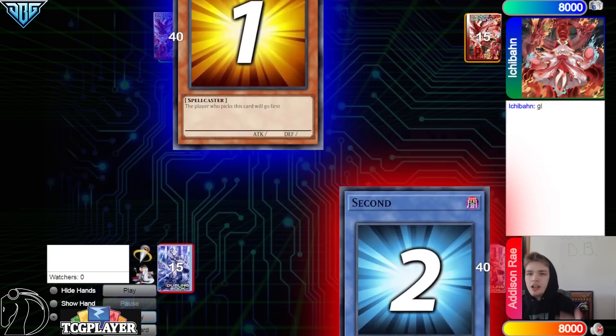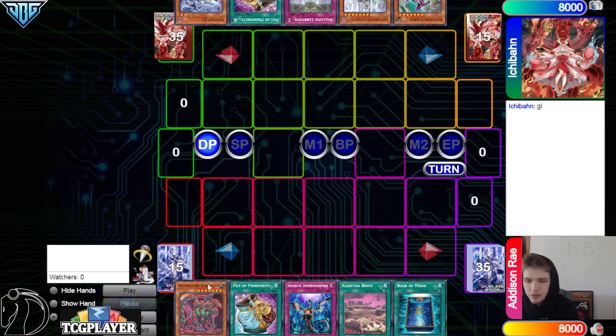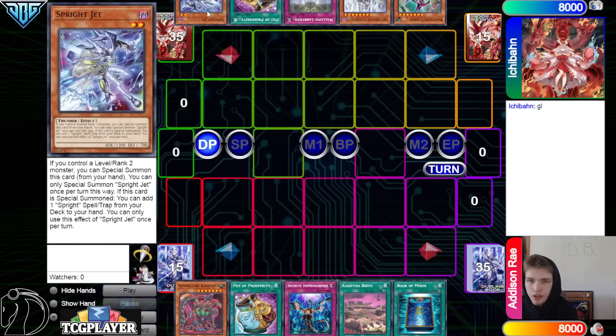We're going to see Ichiban go first — 40 versus 40. Opening hands: we have Scareclaw, Castera, Prosperity, Imperm, Birth, and Book of Moon. They have Fenrir, Lady Labyrinth, Welcome Labyrinth, Prosperity, and Sprite Jet. Fair enough — was not expecting to see Sprite Jet in that hand as the last card.